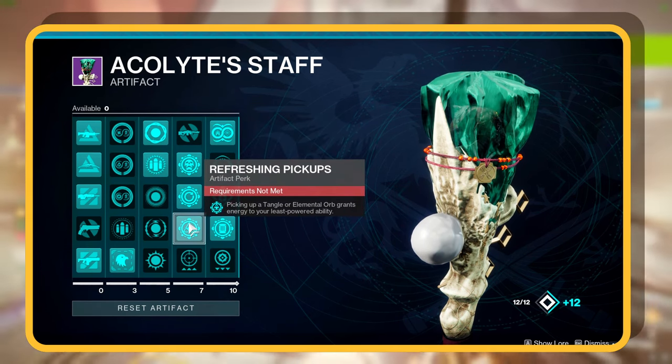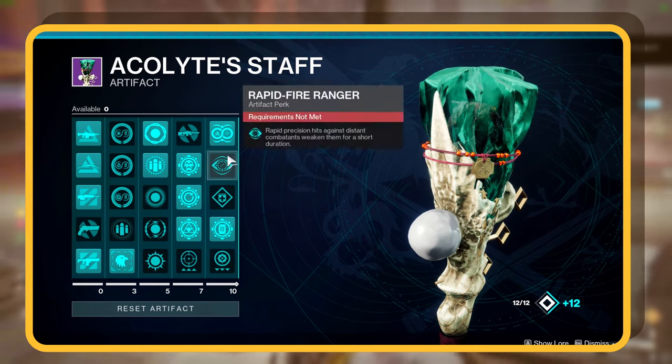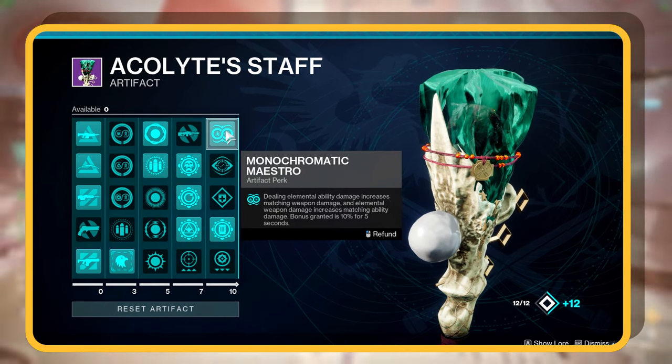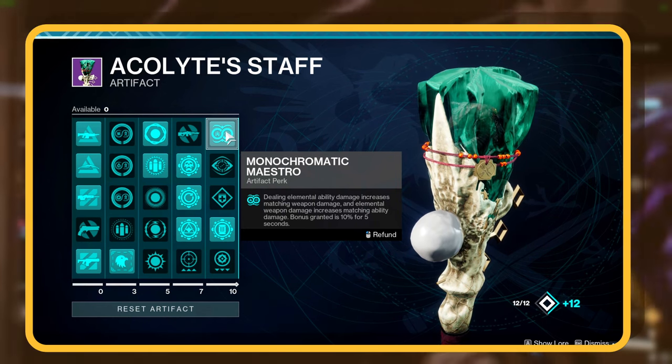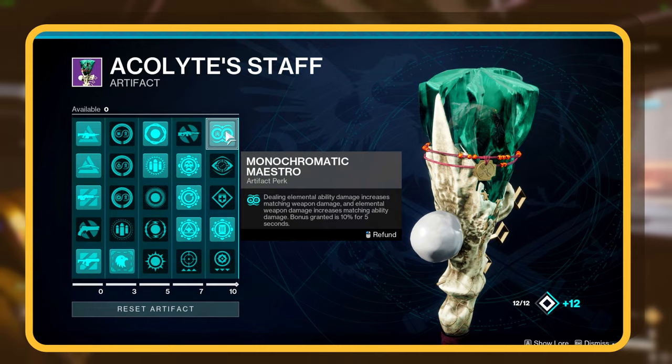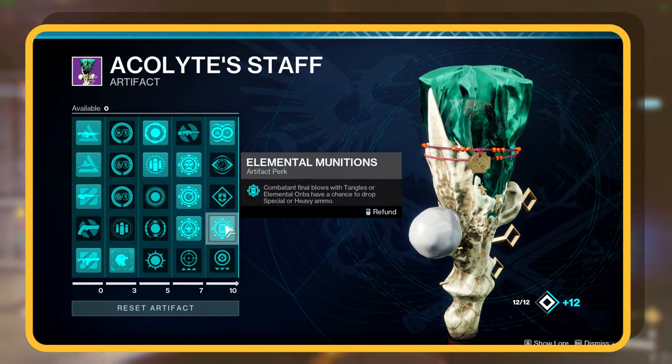Finally, Refreshing Pickups gives you a little boost to your weakest ability. For the last row, Monochromatic Maestro gives your weapons and abilities 10% more damage for 5 seconds after using them. And you can also use Elemental Munitions for that sweet heavy ammo.